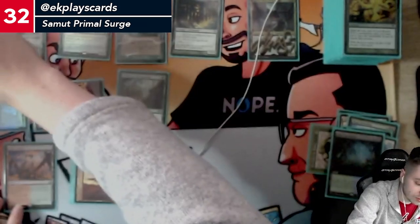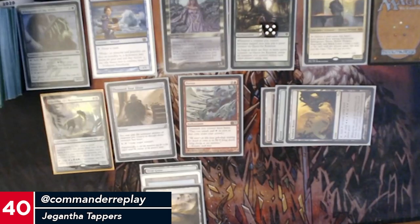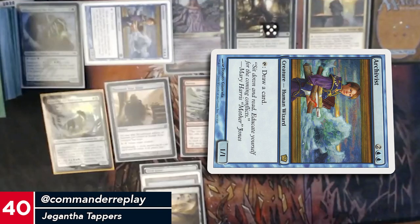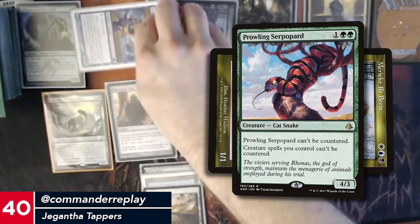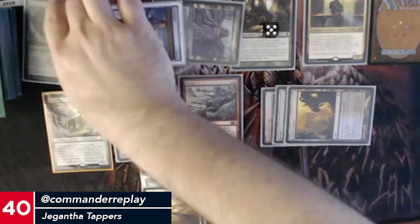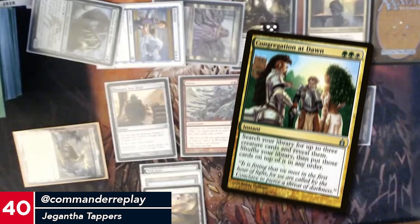Sounds like there's a lot of problematic permanents on the field. You're moving to your end step? At your end step I'm gonna draw a card. On my end step I will untap my lands, draw a card, and I'm going to Marchesa your Prowling Serpopard — it'll die in a second, you can put it to the graveyard. I'm gonna use green, green, and white to cast Congregation at Dawn.